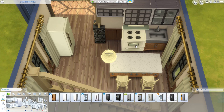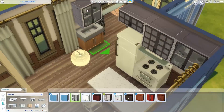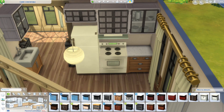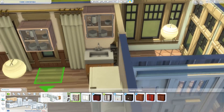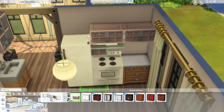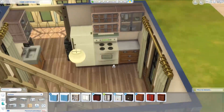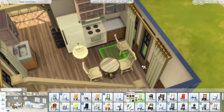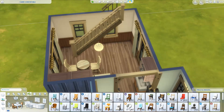I struggled a little bit with the kitchen because we need to have room to cook. I had to put a counter in the corner, and I moved the sink. I wasn't sure at first — I tried to put the fridge where the sink is now, but I wasn't sure it would work, so I swapped the two of them. Just a little table — I think it's nice and cozy.